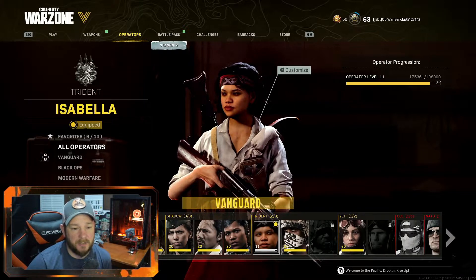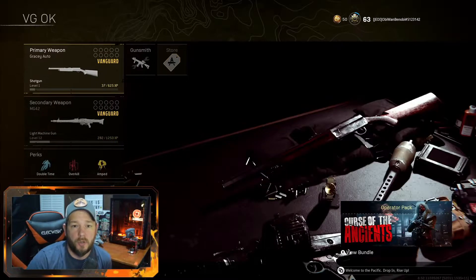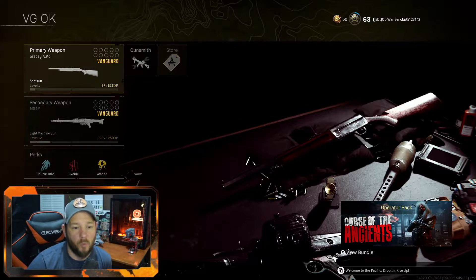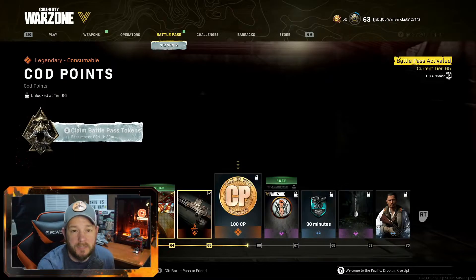You can see we're using the character Isabella here — she is currently level 11. We're also going to throw the Gracie shotgun in our hands; you can see it's level one and I have not used this gun at all in Vanguard or in Warzone. We're going to be able to showcase progress with our weapon, our character, and our battle pass, even though we're not playing the game. At the time of starting this match, my battle pass level is 65, my shotgun level is 1, and my operator level is 11.